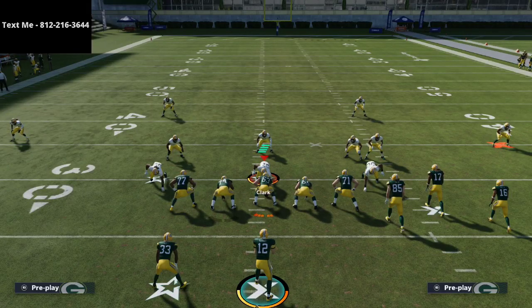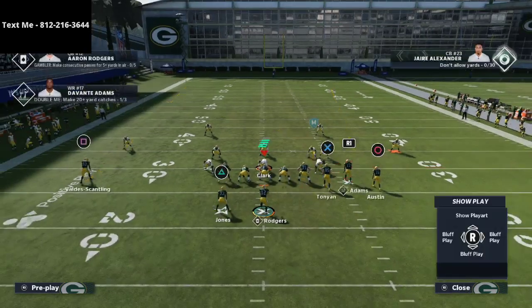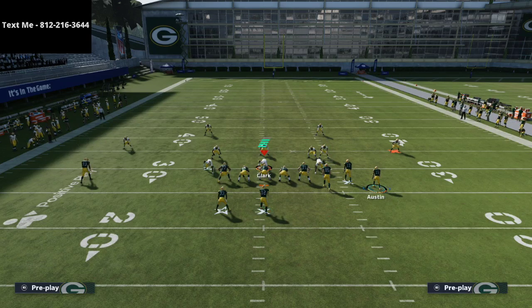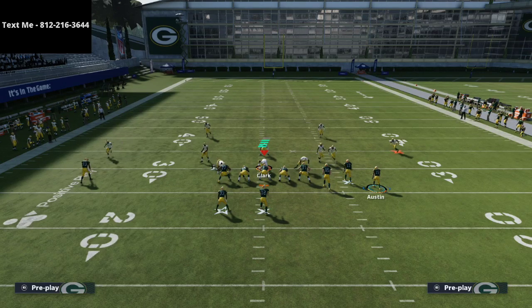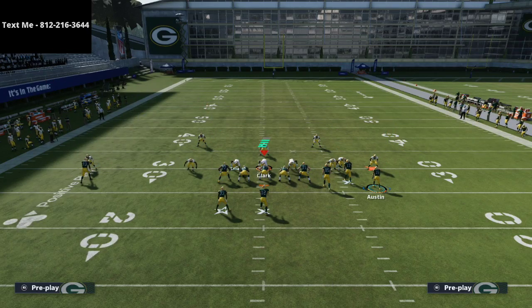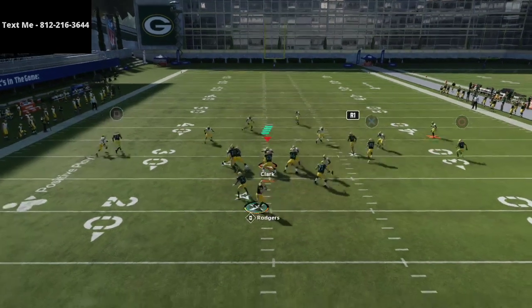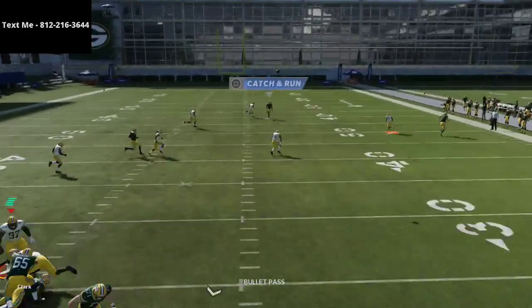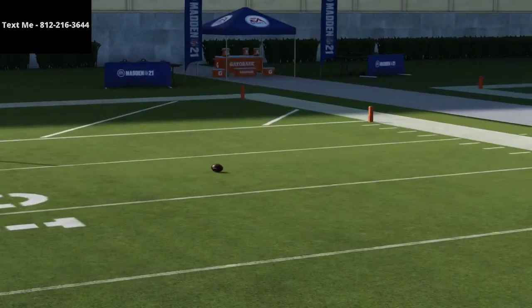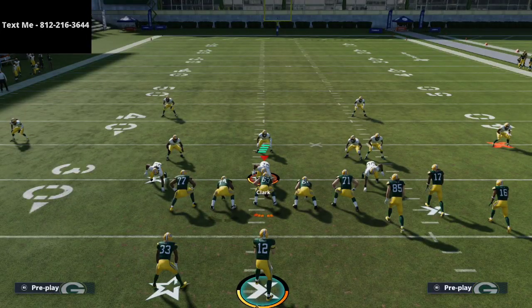If you want to put the defender on inside third, you can — I'm just saying start with this and see if you can make it work. Now let's say they're running bench pivot. If I was trying to bomb something like that, watch the outside quarter — he ain't going up. So now you have an outside pass lead with Aaron Rodgers, and to me that's risky.